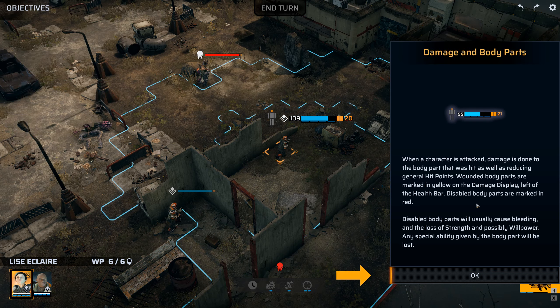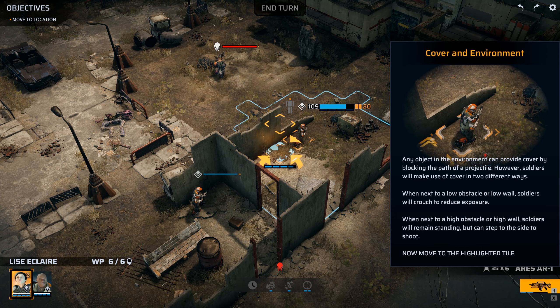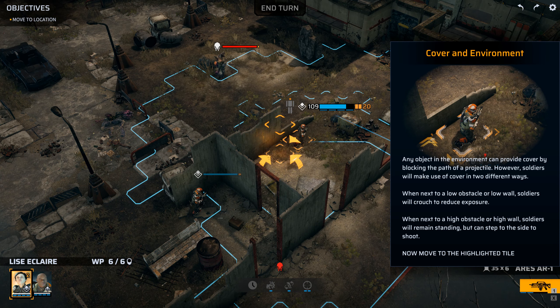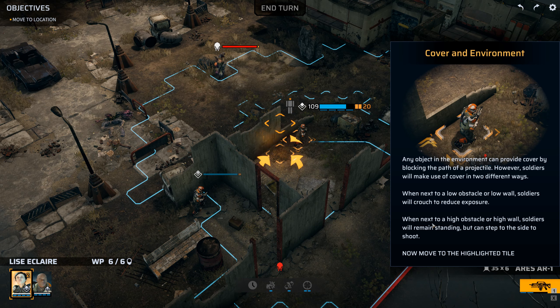Disabled body parts are marked in red. Disabled body parts will usually cause bleeding and loss of strength and possibly willpower. Any specialty given by that body part will be lost. Any object in the environment can provide cover by blocking the path of a projectile. Soldiers will make use of cover in two different ways: when next to a low obstacle, soldiers will crouch to reduce exposure; when next to a high obstacle, soldiers will remain standing but can step to the side to shoot.